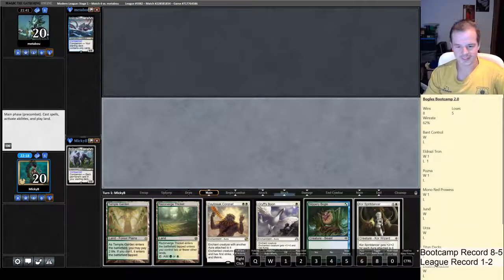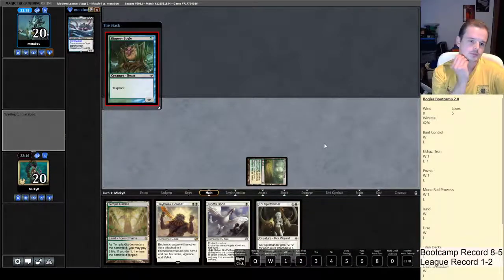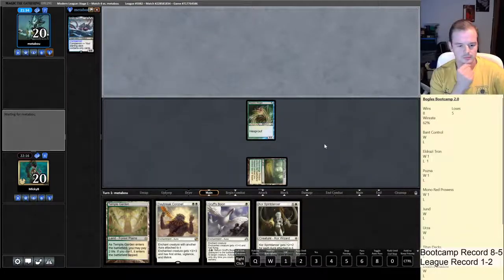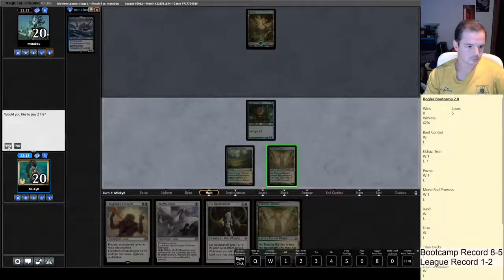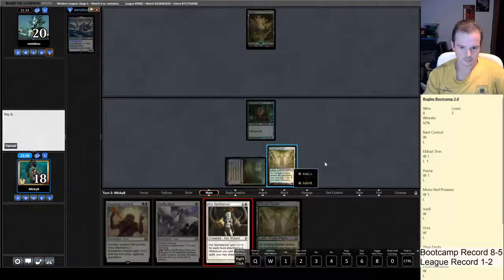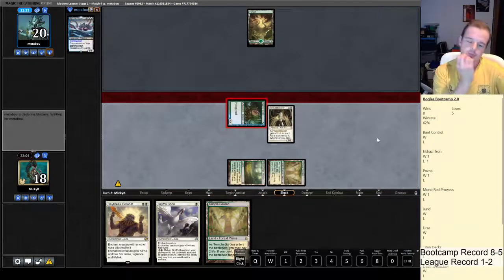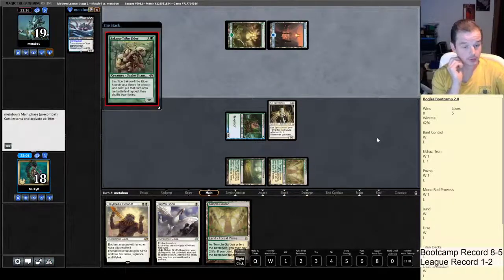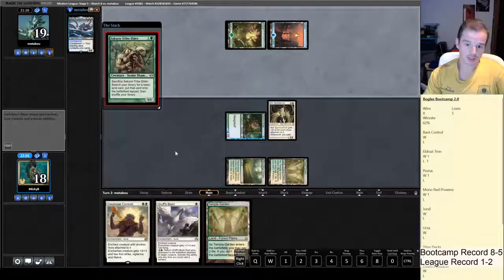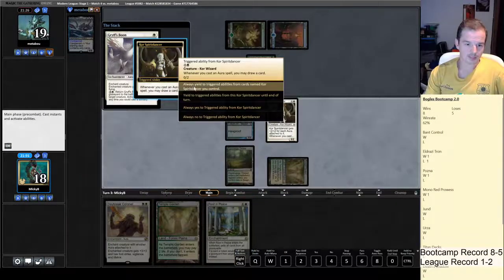Opponent mulled to six, so six cards versus six cards. For combo decks, Core Spirit Dancer is your best route to victory. Let's play her. If he plays Sakura-Tribe Elder this turn we can fly over the top, which would be nice — yep, that's what he's playing. We've got Rest in Peace. I don't think we need to jam that just yet, but it's tempting. He can't go off this turn, so we can wait.